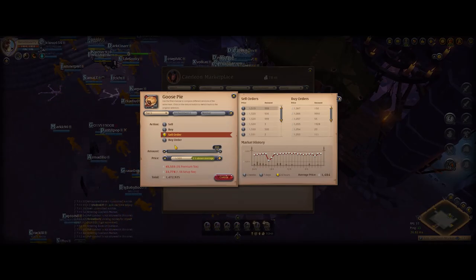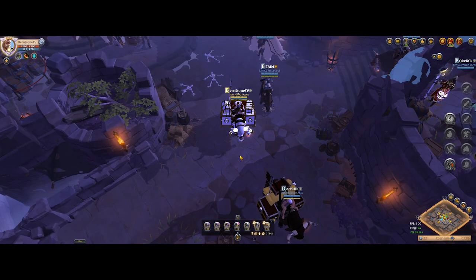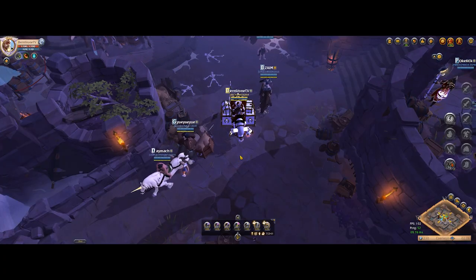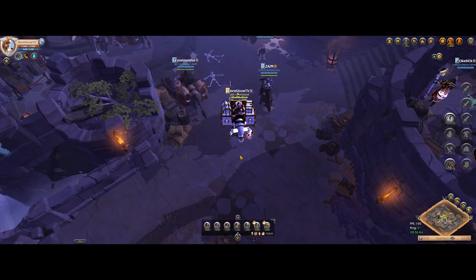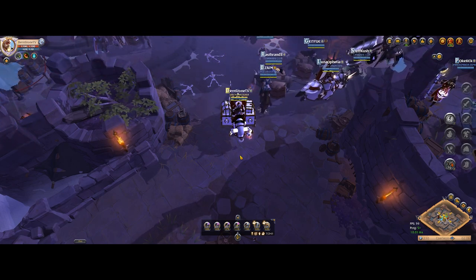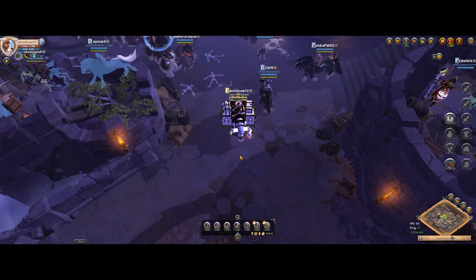Now let's briefly discuss why this method worked and how I managed to spec up my Pie Chef Mastery and still make some profit. It was mostly because of the food calculator at burnstonetv.com. The calculator showed me that if I place buy orders to save some silver and cook the food even without focus, I can still make decent profit. Cooking food without focus removes the ceiling when it comes to speccing up fast, so make sure to get your free access and see what other food you can cook without focus and still make profit, or get an estimated profit when you do use focus points.